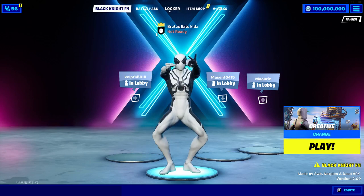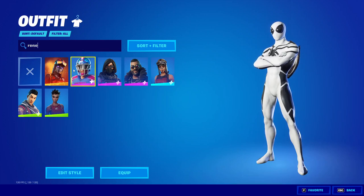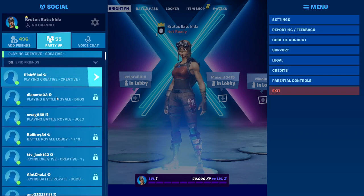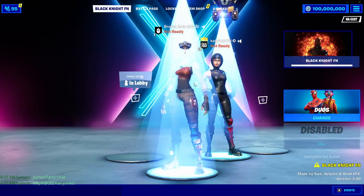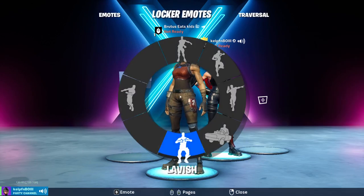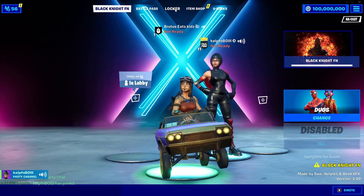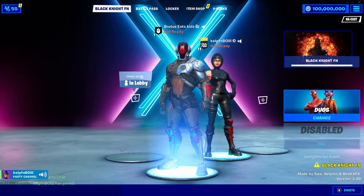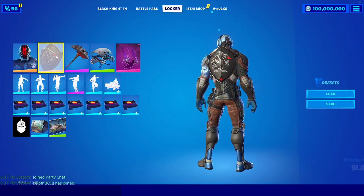If you want to troll your friends with OG skins, head over to the locker and equip an OG skin like Renegade Raider. Then go to the friends menu and you'll see all your friends online — since it's a hybrid server, it lets you join friends and they'll be able to see all your skins in the lobby. They can talk to you and do everything you'd normally do in a party. You can equip unreleased skins like the Foundation skin to troll and make YouTube videos or TikToks.